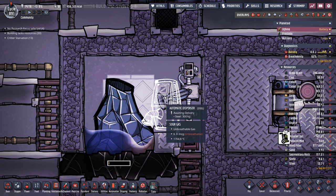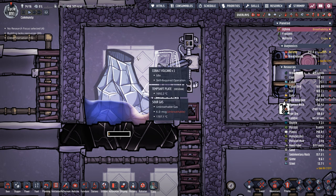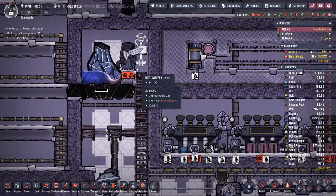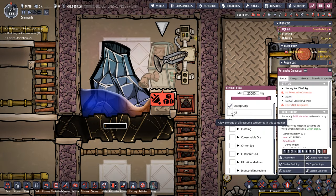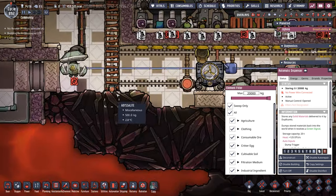So what we're gonna do is put a steel automatic dispenser right here and drop everything in the room right here. When this whole thing fills with steam, all those metals and debris will then re-solidify, and then we'll dump them into a conveyor loader and they can join the rest of the loop. To do that we're gonna do sweep only, make it the largest priority, so the duplicants would prefer to bring the stuff here, and then we're gonna keep a watchful eye to make sure that they do.